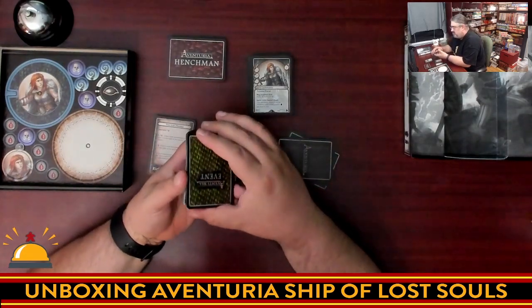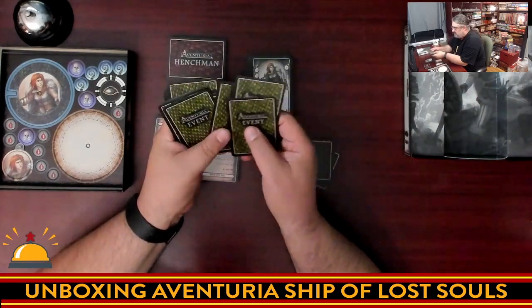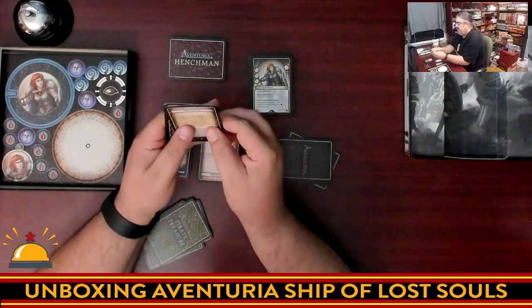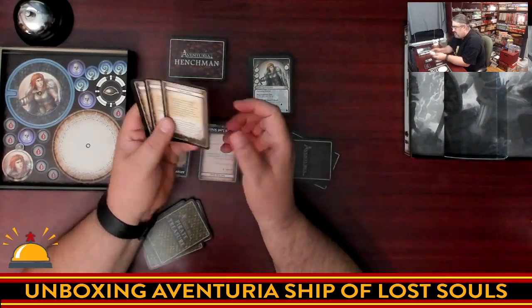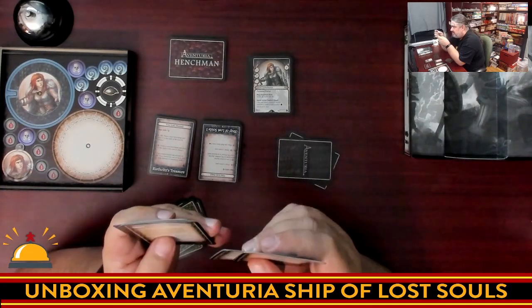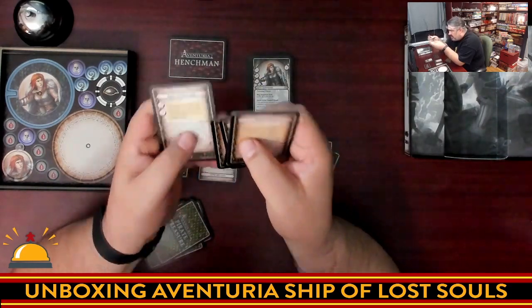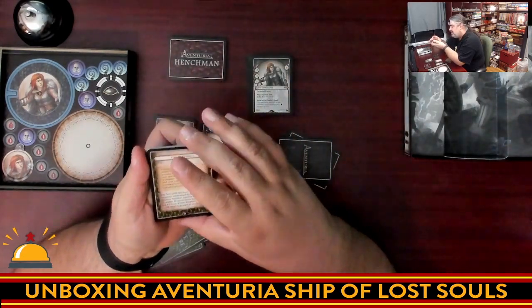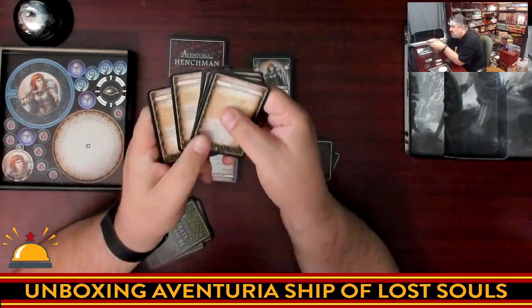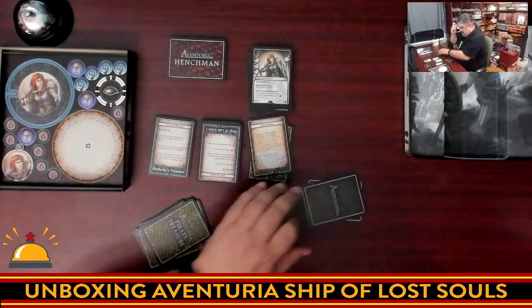Then you have these, which are new events. Looking at the keywords on the back — fans of Adventuria will know why — we have: ship, water ship, ruin ship forest, dungeon ruin ship, and dungeon ship. So, a whole lot of ships, but there are also dungeons, waters, and ruins. Some of these cards can be added to your existing stories. And with this, we have these new pirate treasure cards.